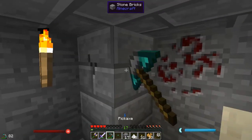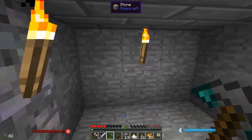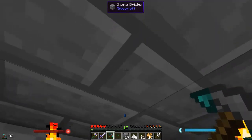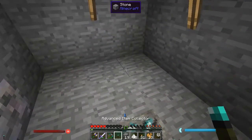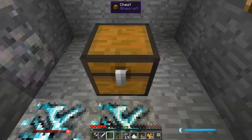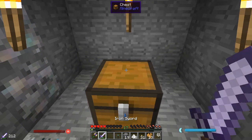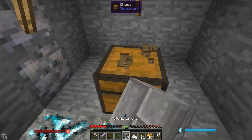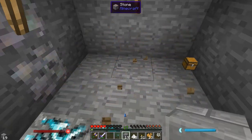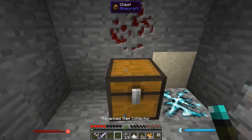The astute observer is probably wondering how the heck I'm going to be getting out of here. The simple answer is I'm going to be using this ender border. Before we get too far into that, I'm going to put down a chest here. We'll put the chest here and the item collector there.